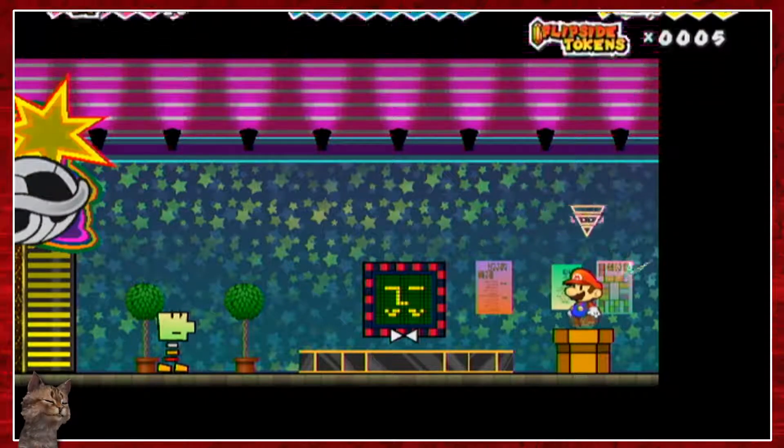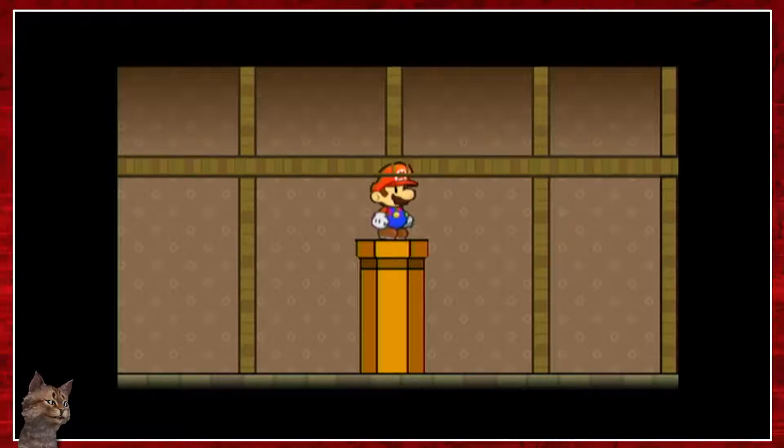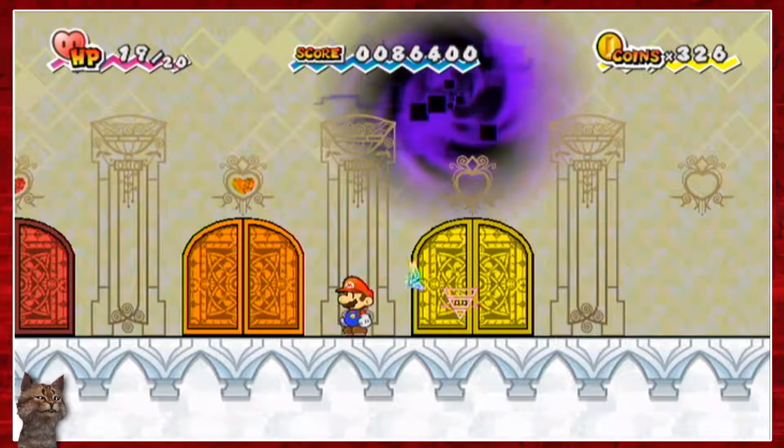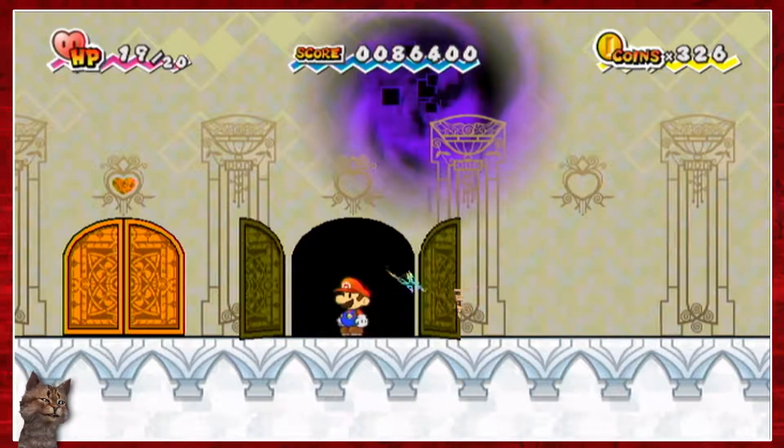I'm just going to go back up, up all the elevators onto the top of the tower and go through the door. Okay, so I'm back on top of the tower. Let's go through the yellow door and start chapter three. Awesome. This will be fun.